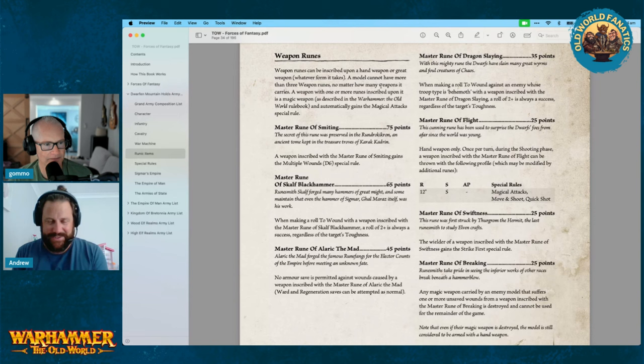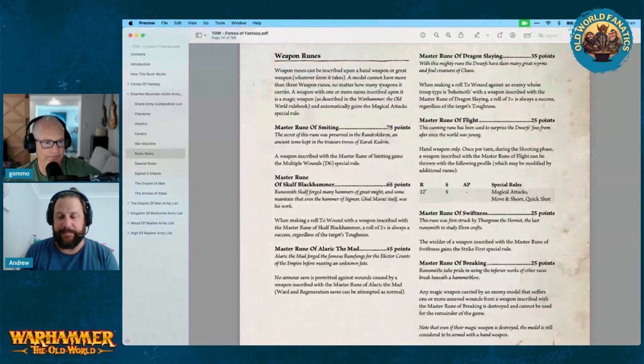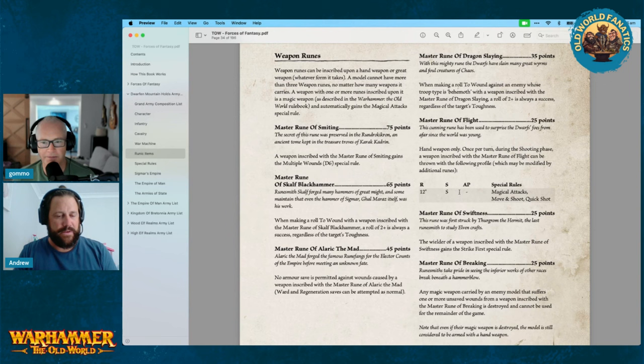The Master Rune of Smiting at 75 points takes a big chunk of your rune allocation — most allocations are only 100 points for lord-style characters. The weapon inscribed with the Master Rune of Smiting gains the Multiple Wounds D6 special rule. Nothing to sneeze at — I think it's costed well for 75 points. For the lord it's 125 points allocation, so you're still leaving 50 points to spend on other stuff.